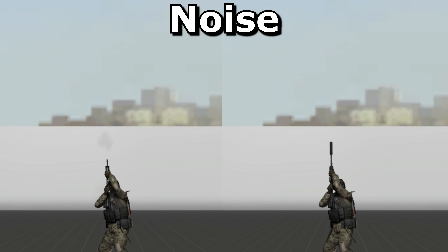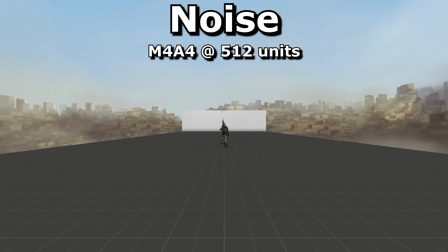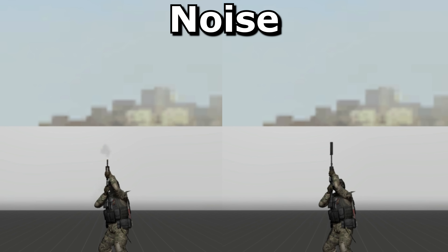And of course the M4A1S is quieter and stealthier too, provided you're using the suppressor, which you really should be doing. Here is how the two rifles compare at different distances. Notice how you can't see any traces from the M4A1S either — these could possibly give away your position sooner if using the M4A4.